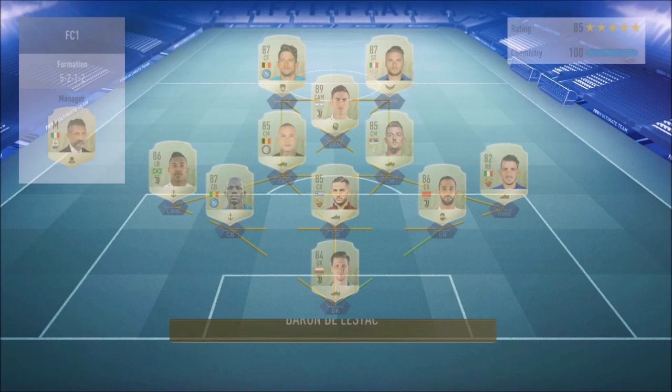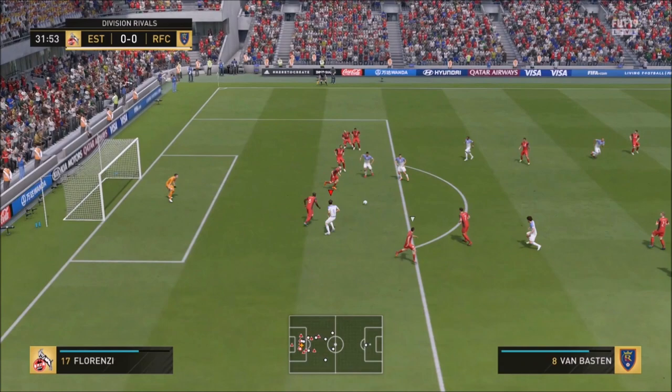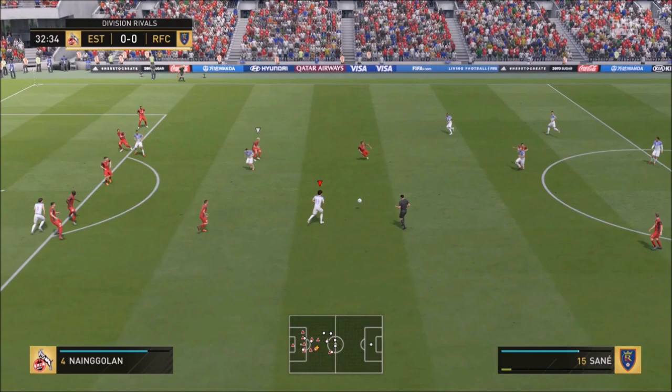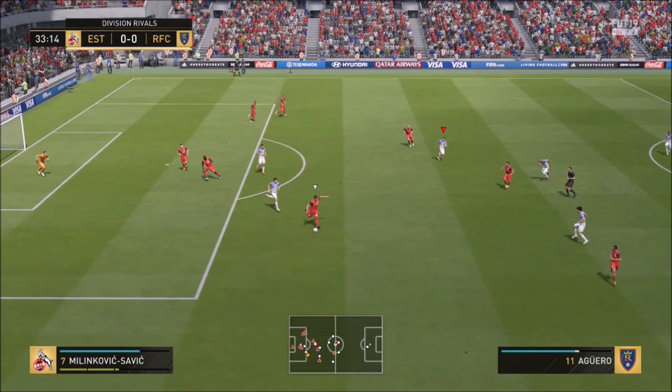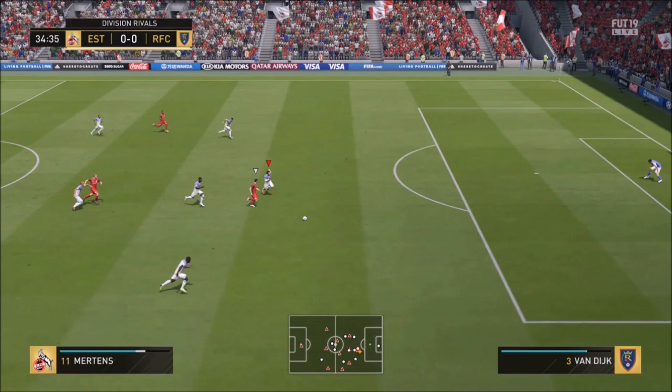I wanted to show you a match to illustrate what Marco van Basten did to a good team in Division 4. His heading is great, his shooting is one of the best in the game, and his attacking positioning is one of the best in the game. He's got three-star skills — is that the end of the world? Four-star weak foot is absolutely brilliant. Besides that, he's absolutely amazing.